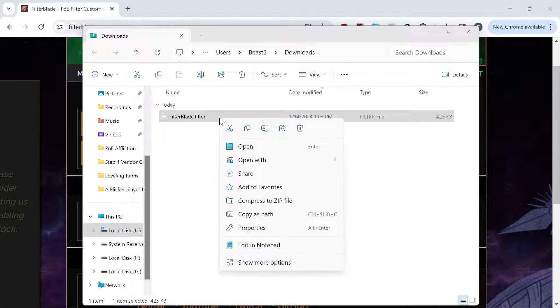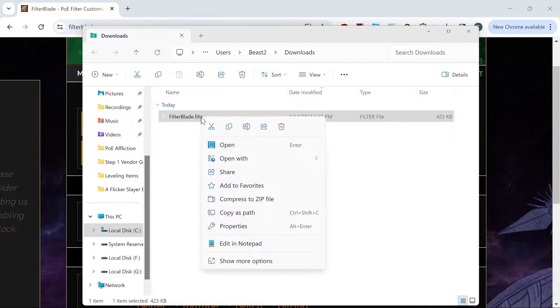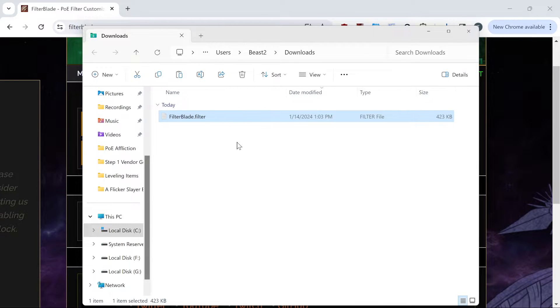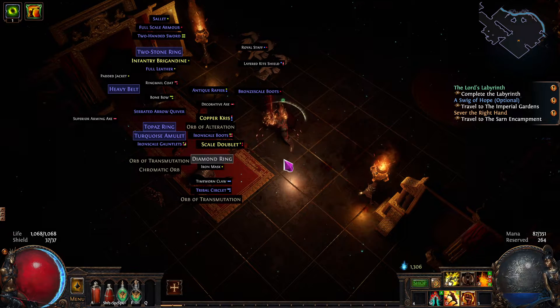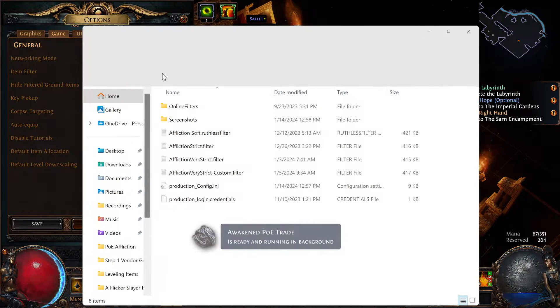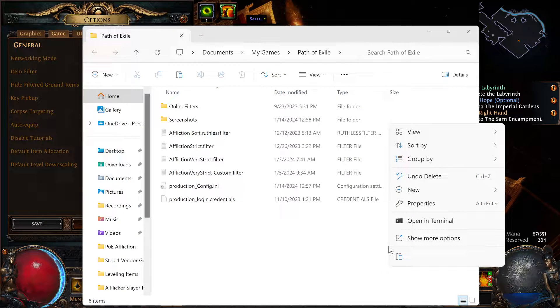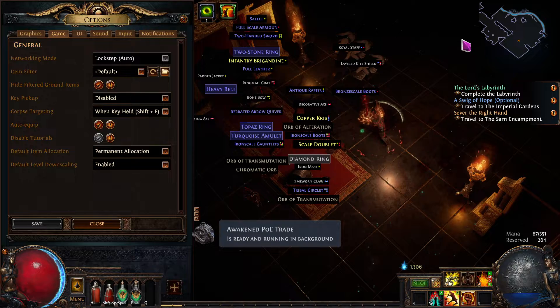Then we're going to right-click on here. You could do show more options and it will show a copy option, or you could just do copy right here. The next step — we'll close this back down.